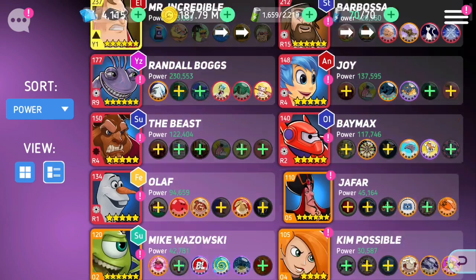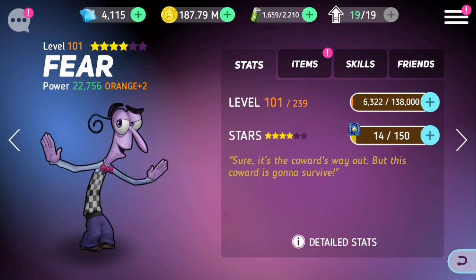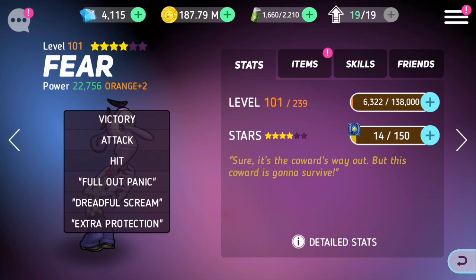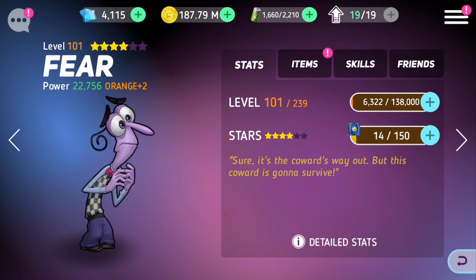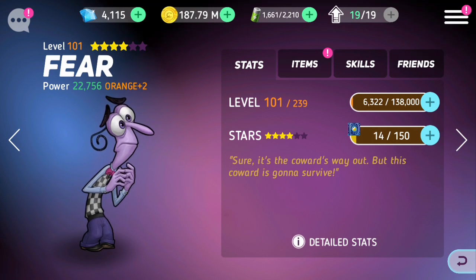I need to also shout out the couple of people who helped pick out this team or asked for the team. Sage Turmel gave me a good amount of the characters that are on here, but it is a mixture of a couple of different suggestions. Troy Wong also just suggested that I do team purple, and J Money Disney Fan suggested that I do a whole bunch of teams and for the purple team had a couple of good characters on there as well.